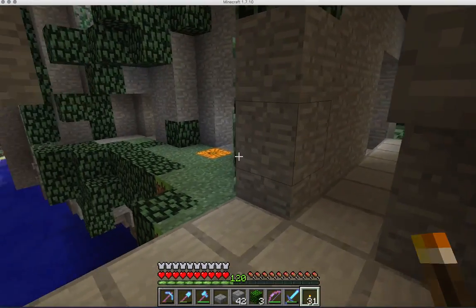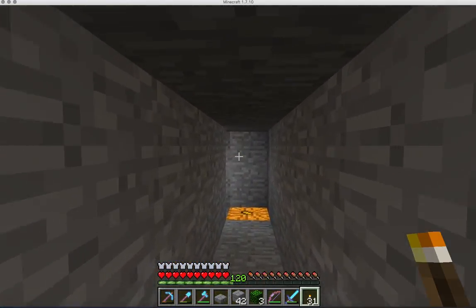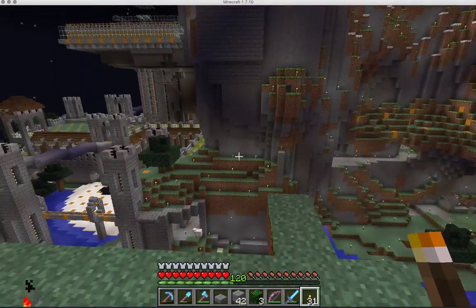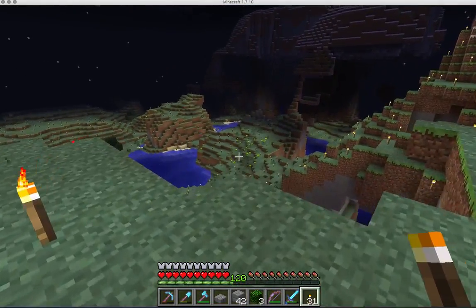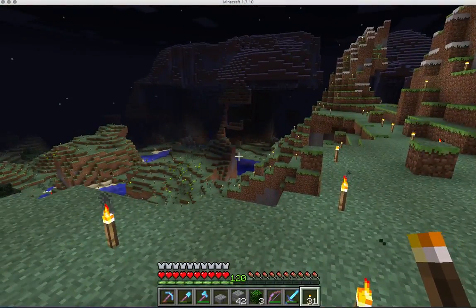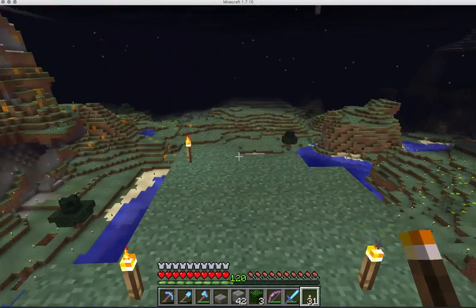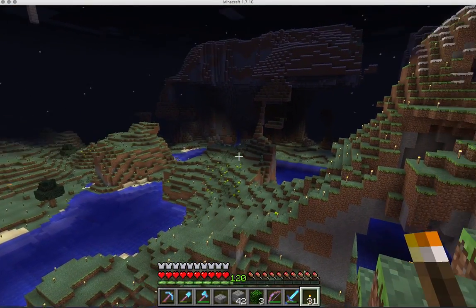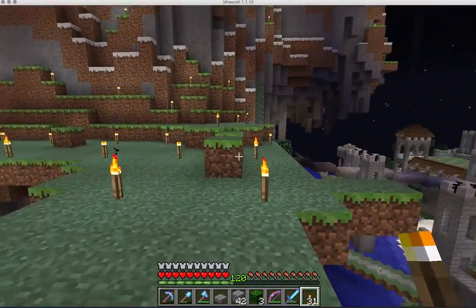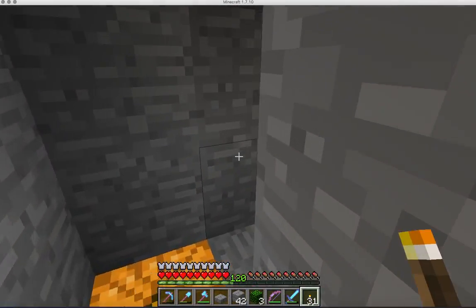I've done some tunneling around with little places to go and visit, making it more accessible. The first time I came up here to light this thing, I had to come up the hard way and I didn't have a bed on me, so I had to run back down with mobs trailing me. When I got out here there were so many mobs — I had to swim across to safety. But now that we have a perimeter, this can be a better destination.